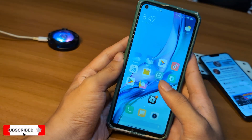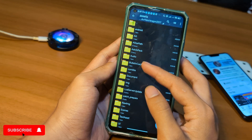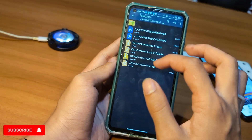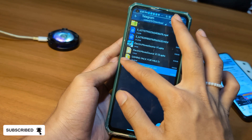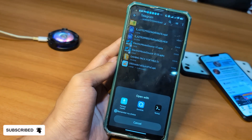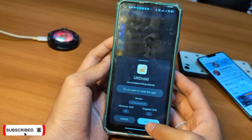First things first, you'll need to download the UltDroid application. Just check the description or the pinned comment — I've got the link ready for you. Next, you'll need a file manager to extract the files. I recommend using Zarchiver — it's simple, fast, and free. You can grab it from the Google Play Store in just a few taps.